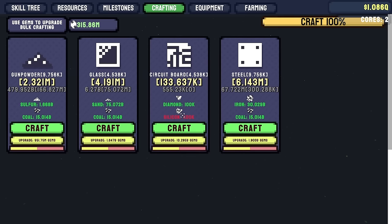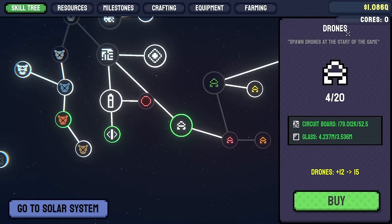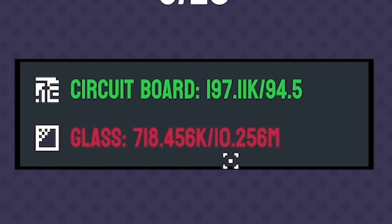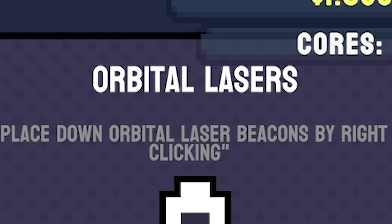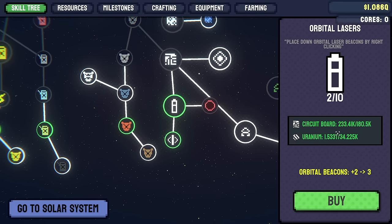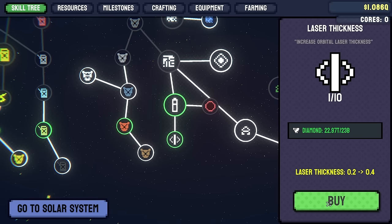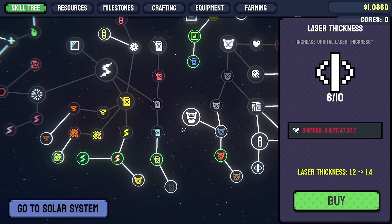The sand and coal are going up which means we can just constantly craft glass, but in order to get the circuit boards we need silicon and diamond, so we need to be on the lookout for seeds. I think we just get those randomly. Still, this drone upgrade only takes 52 circuit boards - we've got 183,000 - so let's buy some of them. The orbital laser - we can upgrade it with circuit boards and uranium, and laser thickness we can add some girth, it just takes diamond, 5 billion. I got 22 trillion so yes, let's do that.